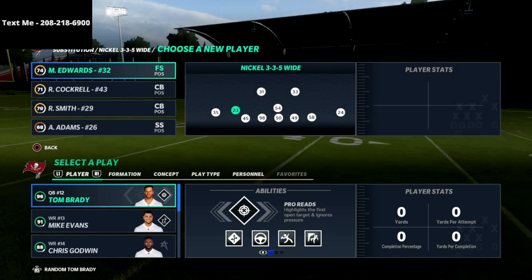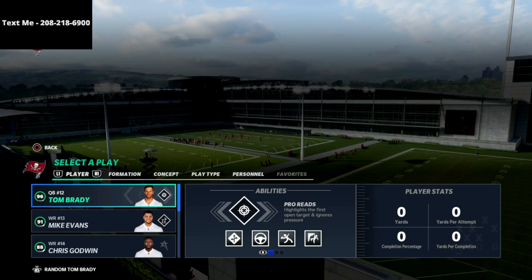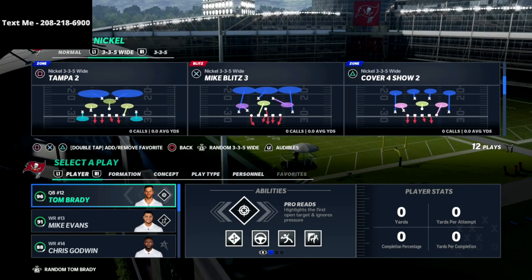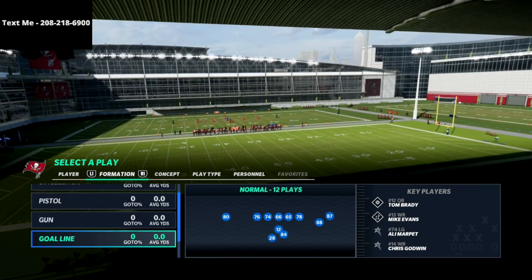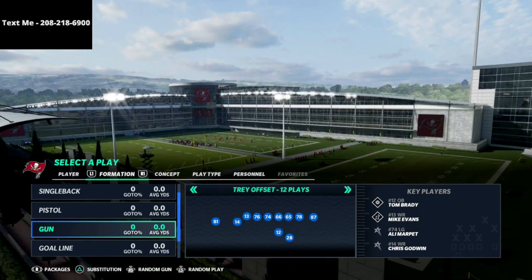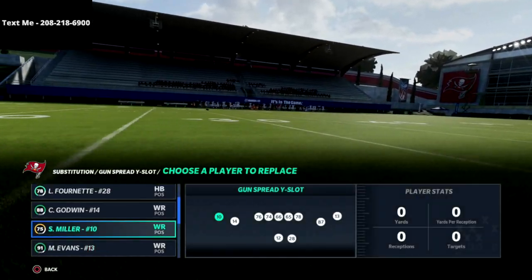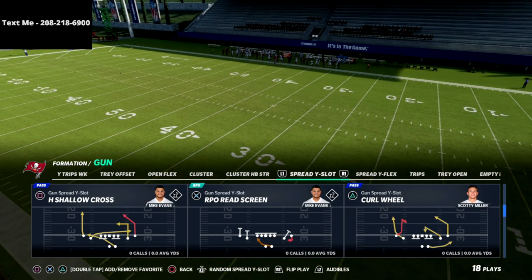I want to talk specifically about gun spread for just a second. I was watching some film on Madden 22 as it's launching today and I wanted to break this down. A couple of things we know about Madden 22: the user is a little bit slower, route running is really good this year meaning man coverage is not going to be the best, and pressure is good but zones can't cover behind the pressure if you send six or seven people. Those things combined really mean that spread could be one of the best offenses in the game this year.